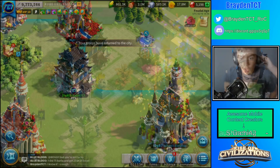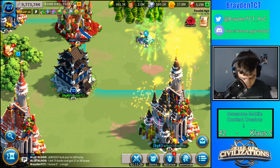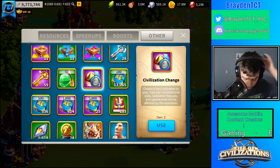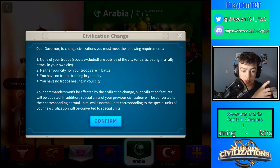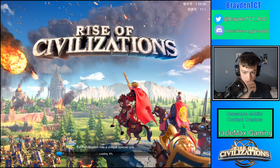We are back — my troops have returned to the city. Let's go to the civilization transfer. Civilization change to Arabia — no troops are being scouted, none are in battle, no troops are training, and none are healing. I'm all good. Let's confirm.